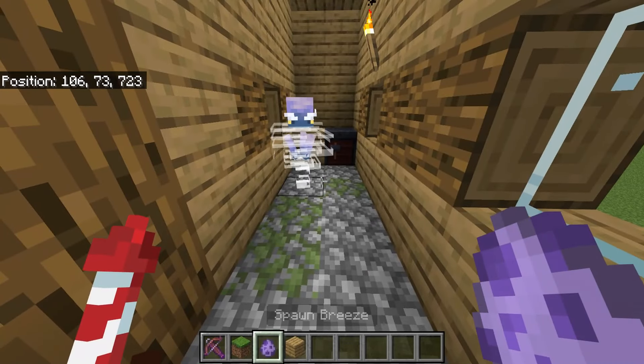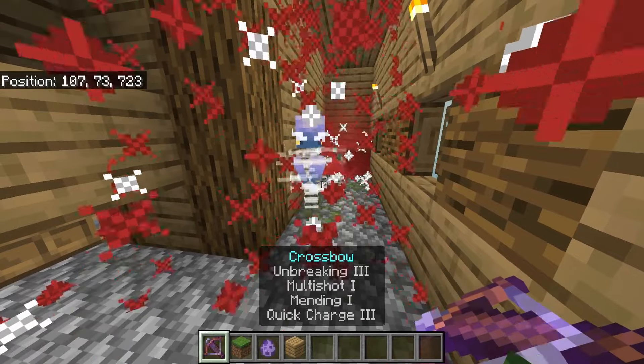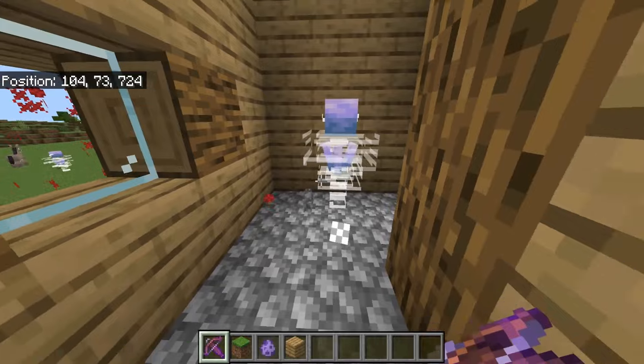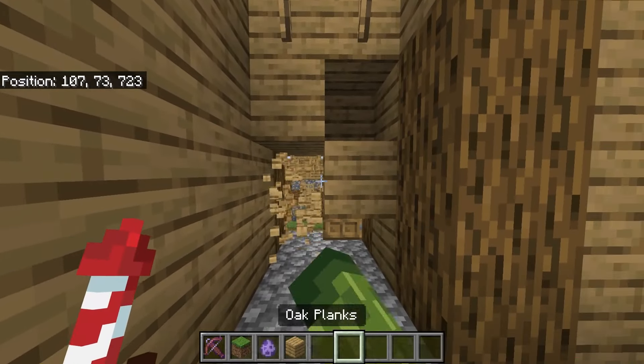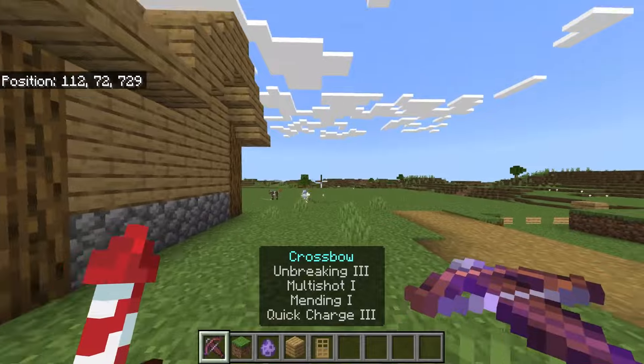If you manage to successfully trap this mob inside of here and you wanted to just kill it this way, yeah, you can currently do that. So there is an alternative way around this. You might not be able to use projectiles such as snowballs, but explosive fireworks — they work.